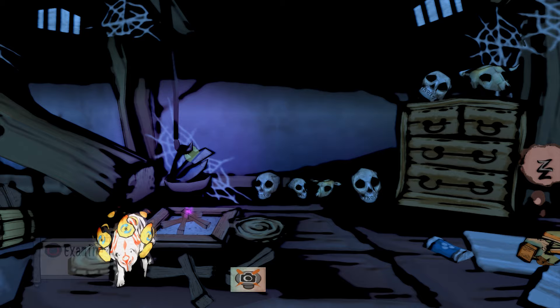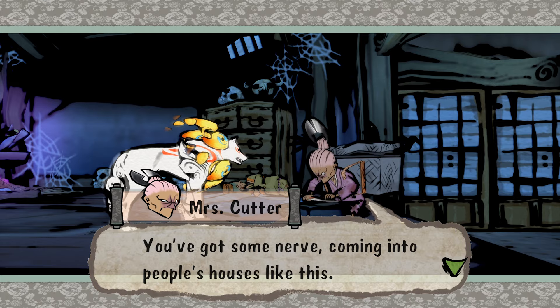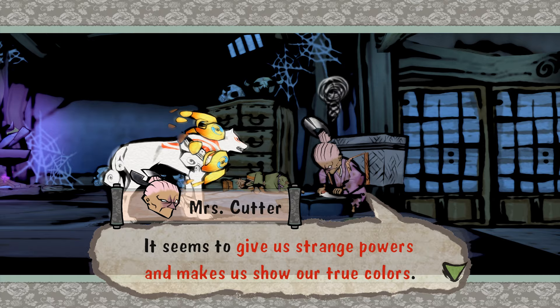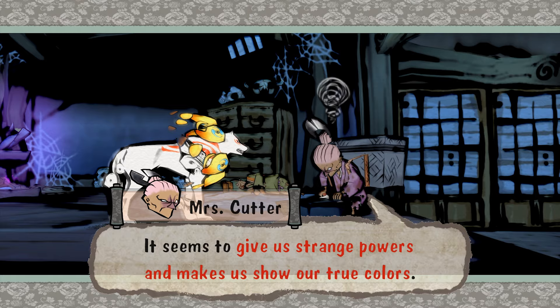Nasty smelling pot. Mr. Cutter inside asleep. I love his mustache - it's just two razor blades. It's the same for her hairpin. The Cutters' dialogue: 'Nice tasty beast for us.' The moon's very bright again tonight, isn't it? Moonlight can be a real nuisance for us - it seems to give us strange powers. It makes us show our true colors, so it makes it hard to keep up a pretense of normal life. We get so hungry on nights like that too. I love how creepy they are.